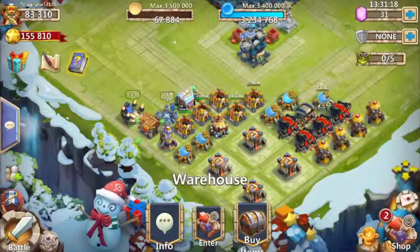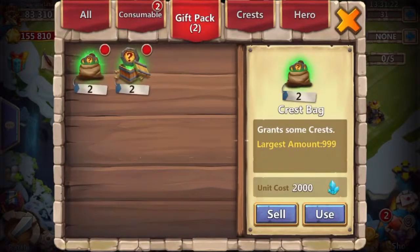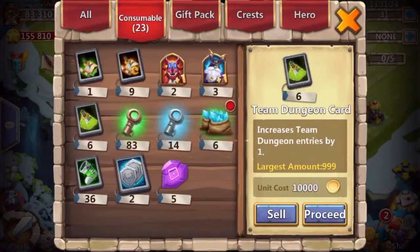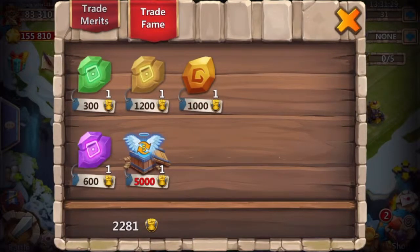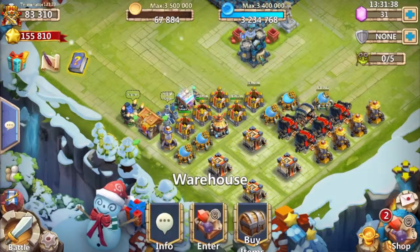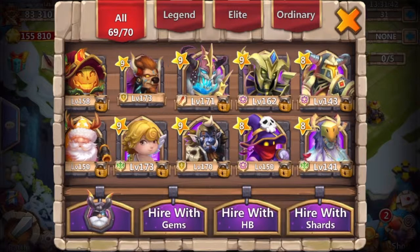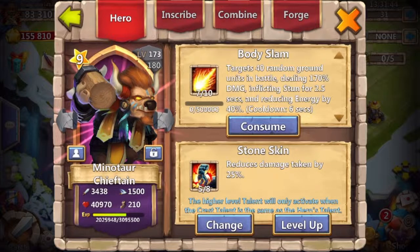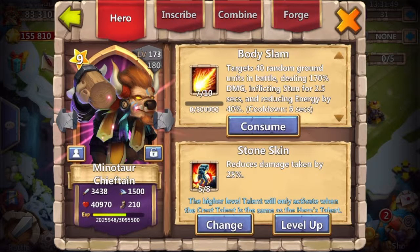I have 5 level 7 talent runes. Right now I've been using all my feint just to get evolution stones, so I need to buy one of those. I'm just going to try and always have two in case I get a new hero. My Minotaur has 7 of 10, 2 of 5 Revive, level 90, and a 5 of 8 Stone Skin.